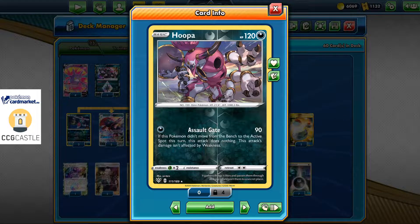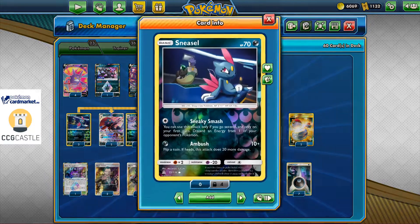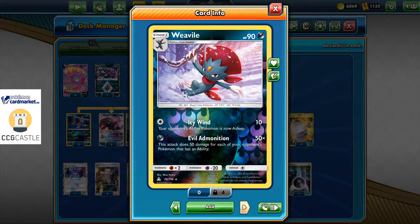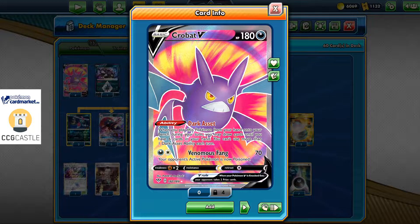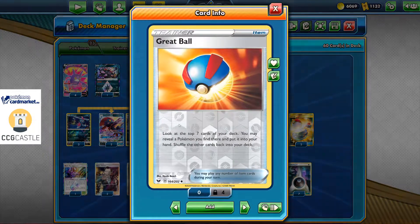If Hoopa didn't move from the bench, this attack does nothing. We also have three copies of Sneasel with Sneaky Smash, two Weavile with Shadow Connection, and one Weavile for Evil Domination. Additionally, four copies of Crobat with Darker Shading, which is basically a rebranded Shaymin with a little bit more HP — 70 HP more — and a limited ability that says you can play it only once per turn.